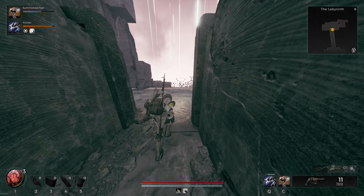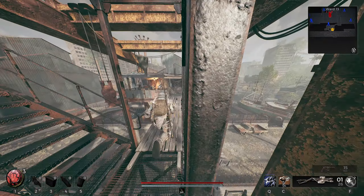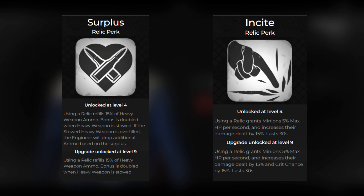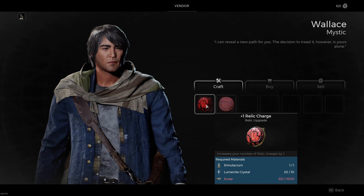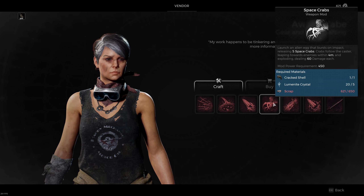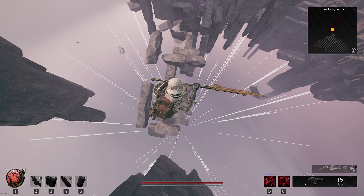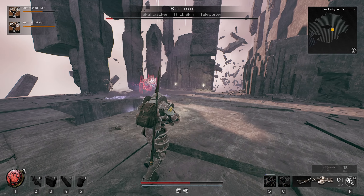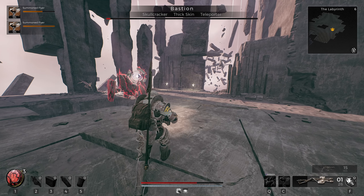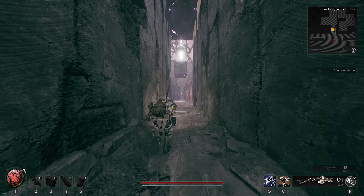Upon finishing the first world we moved on to the Labyrinth, but first I upgraded the relic charges, which are very useful because of my summoner's and engineer's relic perks. I was short on scrap for the relic charges as well as the space crabs mod I'd been meaning to buy. Heading into the Labyrinth I also took the side road to go against the Bastion — I could just sit far away as he fought my minions without having to do anything.